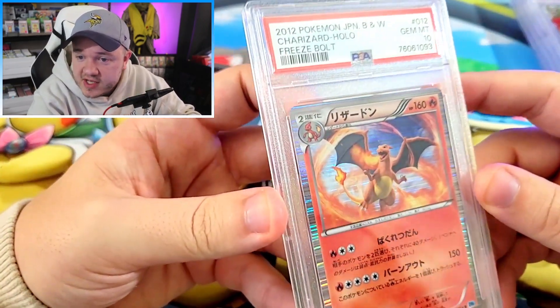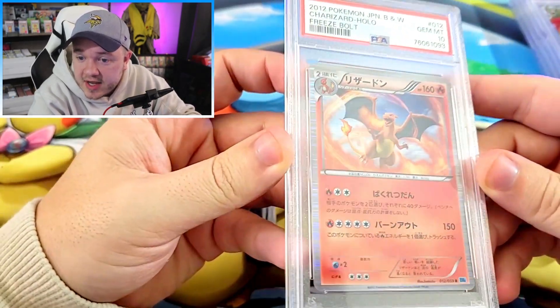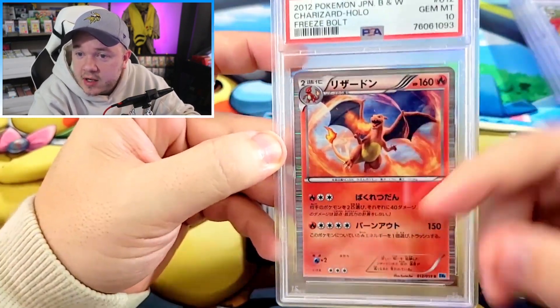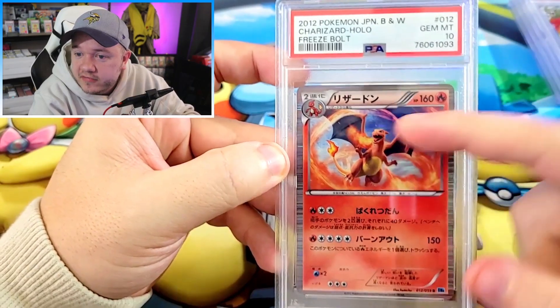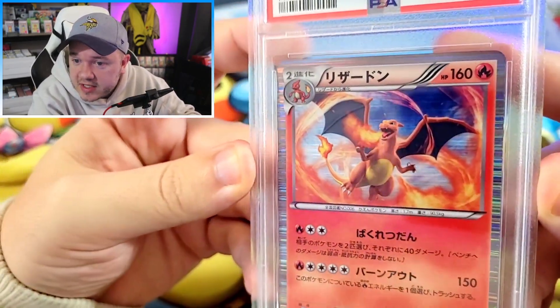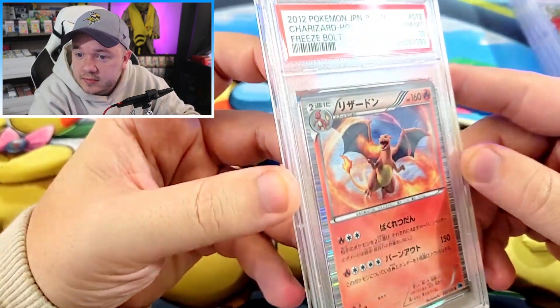Once again, a black and white Charizard — this is from Freeze Bolt. I think this is my first PSA 10 of this particular card and it's unlimited. That unique Lion Holo with that awesome Freeze Bolt Charizard artwork is looking really good. Looks like he's firing off a fire spin or something at an enemy. Very awesome looking Charizard card.